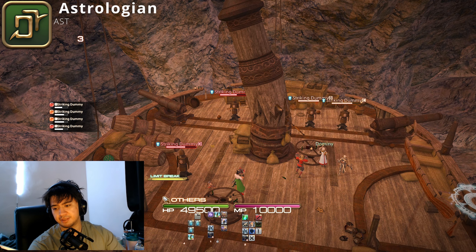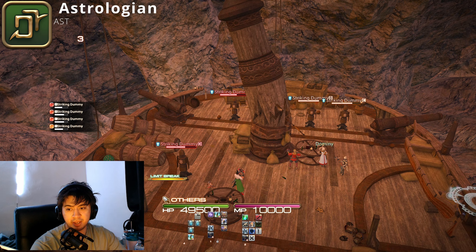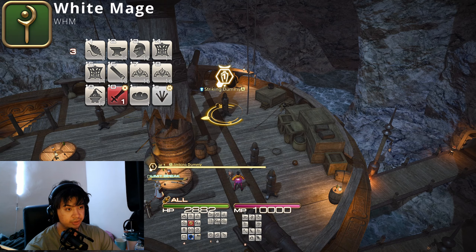Your base damage as Astrologian is roughly 28–30k. If you use your LB with the Balance card, you can do around 40k damage. That covers Astrologian!